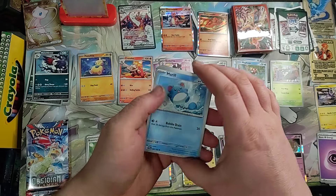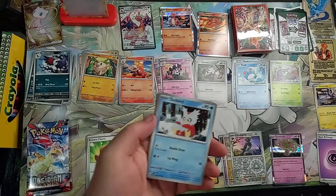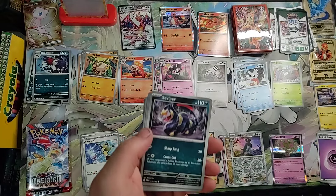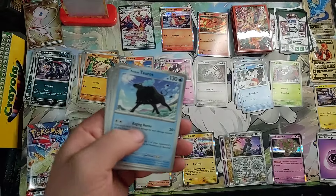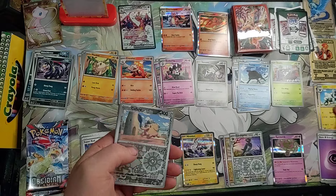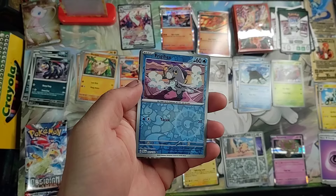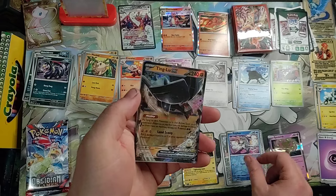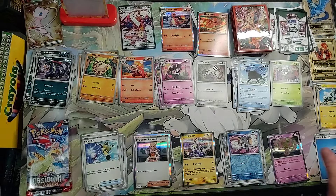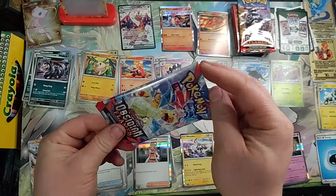And Energy, Merowwindo's Move, Coupont Reverse Holo, Frigibax Reverse Holo, Tinglu EX, and Energy. Alright, Obsidian Flames.